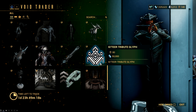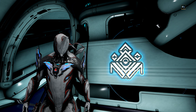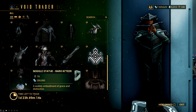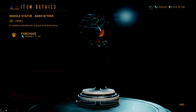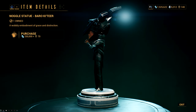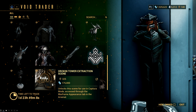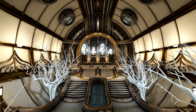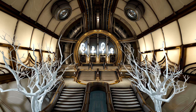Then he once again brought the Katir Tribute Glyph, which is exactly what it says on the tin — a Katir Tribute Glyph that looks pretty damn good. And we are slowly nearing the end with Baro's Noggle Statue, which is also exactly what you would expect — Baro's Noggle Statue. Then he brought a Captura scene, more specifically the Orokin Tower Extraction scene, which is just the main Extraction Room — it doesn't have any of the side rooms.